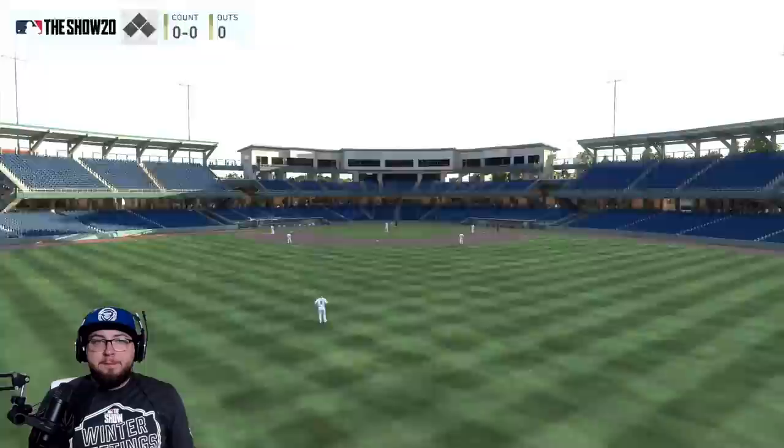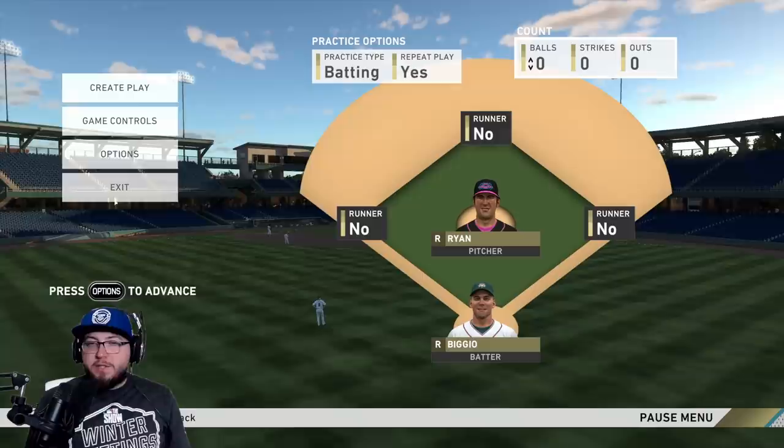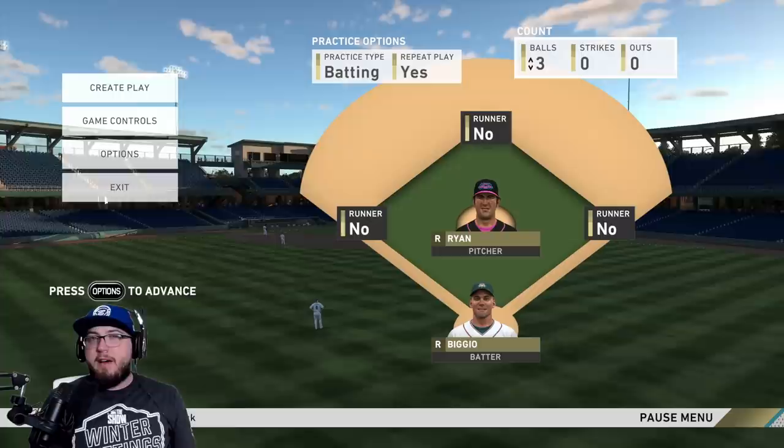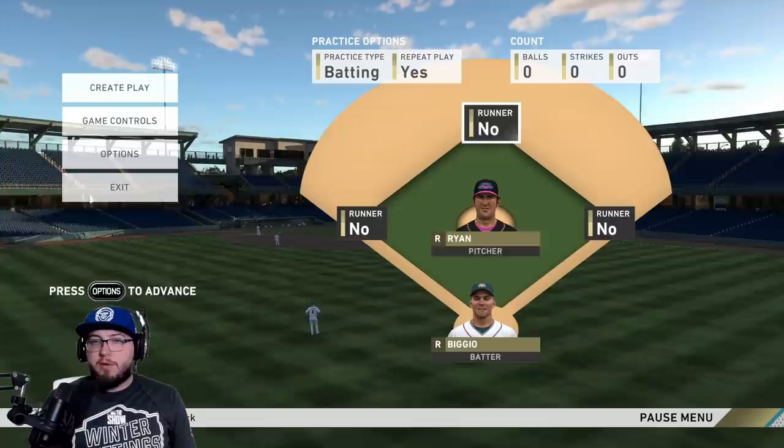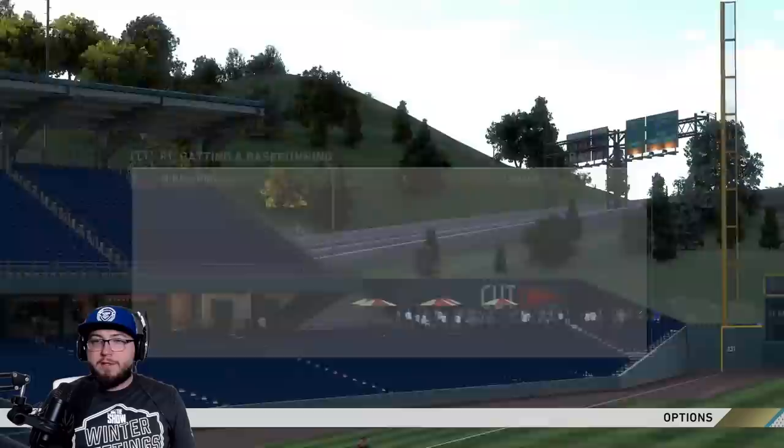We're going to create the play, put it on batting, and set repeat to yes. If you are just going for timing on fastballs, I'd recommend putting it to three balls because you'll get a lot of fastballs thrown. We can do zero-zero and mix it up. Let's go with Biggio — let's try him out.